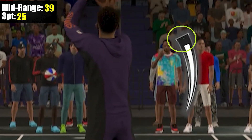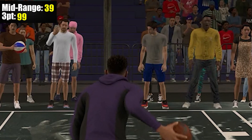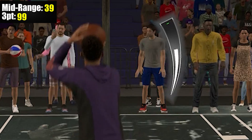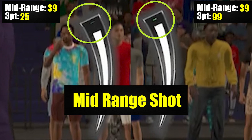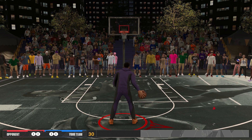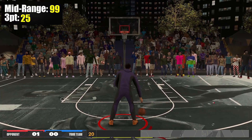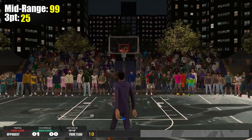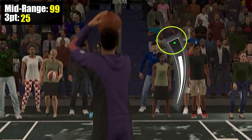Now for the fun part — what if I push my 3 point rating to 99 but keep that midrange rating as it is? Surprisingly, the green window got better. It might not be obvious in those clips, but on a real screen it is really noticeable — I was even surprised with the results. So your 3 point rating can directly affect your midrange success. The boost is not much, but it's good to know there's something. And to give you more perspective, here's how it looks if I boost midrange to 99. So yeah, your 3 point rating can boost your midrange success, but not as much as the original midrange rating itself.